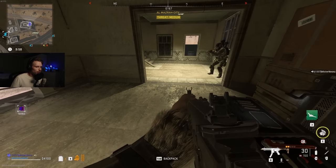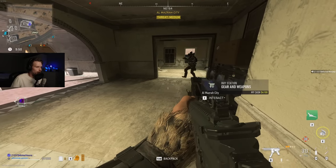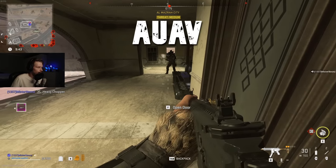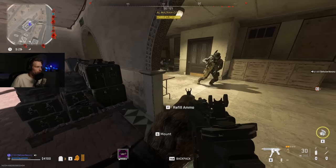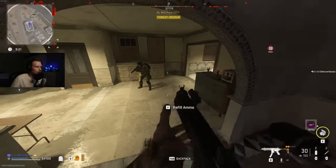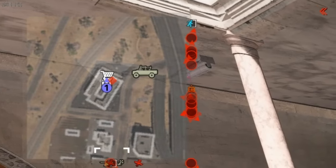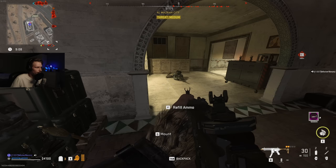Up next is the advanced UAV. I'm just gonna buy the advanced UAV. When I start, try to fire your weapon which is not suppressed first, and then try to fire the suppressed weapon after. There you go — you are no longer visible on the advanced UAV. But there is a difference between the regular UAV killstreak and the advanced UAV: if you fire your weapon, whether it's suppressed or not, you do get revealed for a couple of seconds on an advanced UAV.